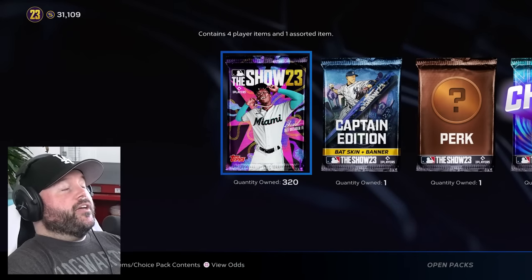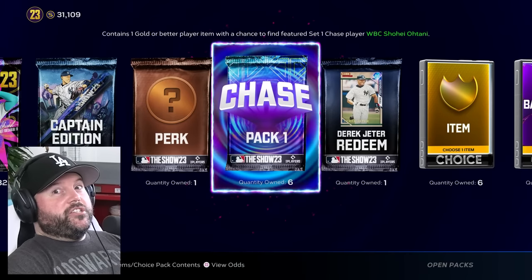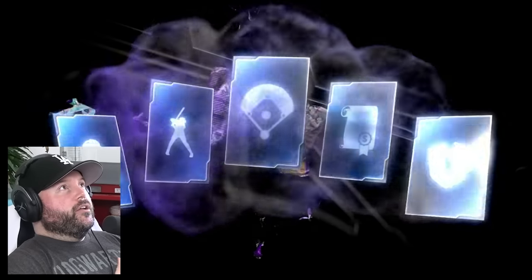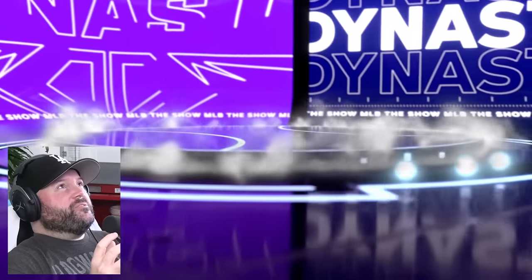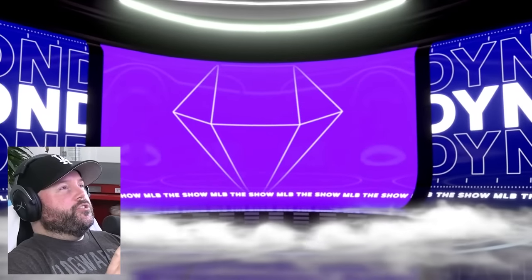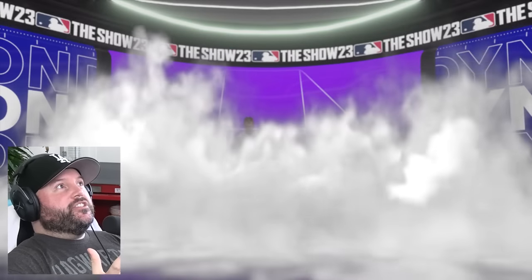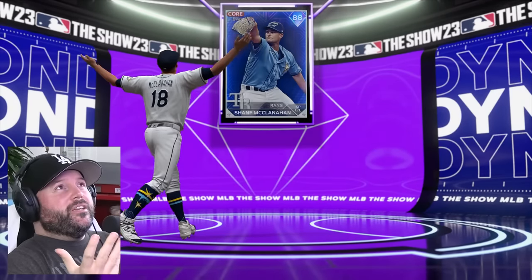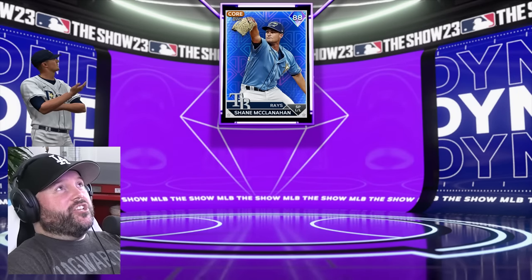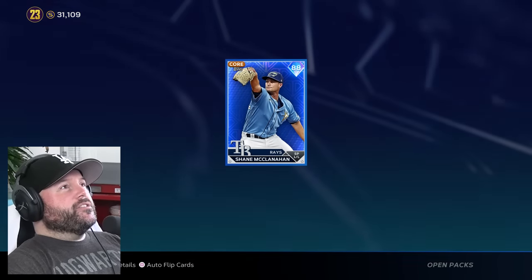Now it's time to open packs: 320 standard packs, six of these chase packs. Let's open one right now. Please give me Shohei — diamond — come on, Shohei Ohtani. And it's not Shohei. It starts with an 'SH' so they tried to fool me a little bit, but it's not Shohei. It's Shane. Slightly disappointing.